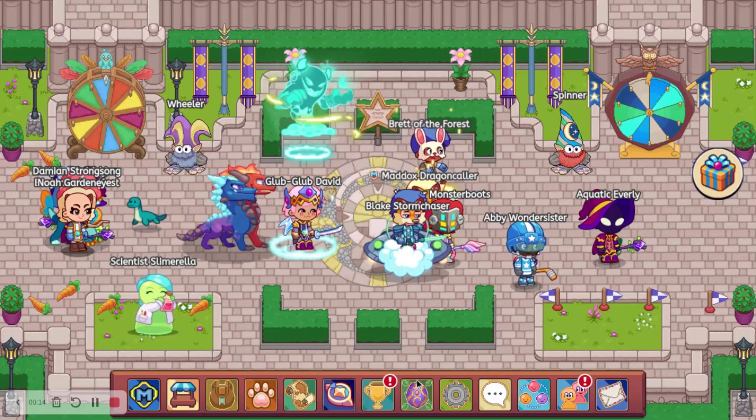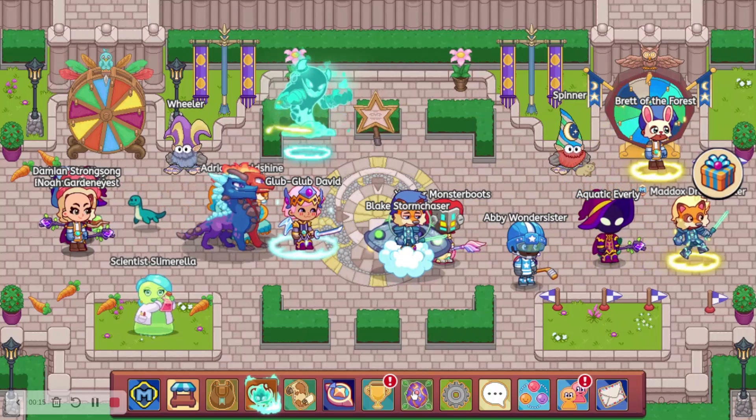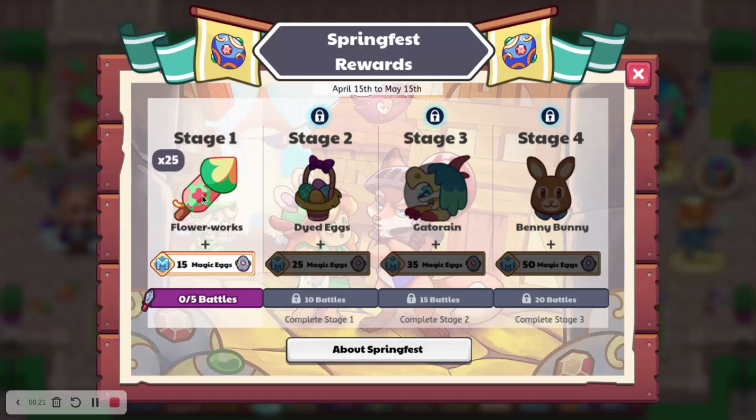So let's go ahead and look at the rewards. We'll just click on the egg and load in here. So at stage 1, we have flower works, which is pretty normal. Then at stage 2, we have dyed eggs, which I believe we got like 1 or 2 years ago. Then we got gator rain, which is like 2 years ago. And then finally we got Benny Bunny, which is the only thing here that I don't have. This is like the first time it's been on the Springfest rewards.